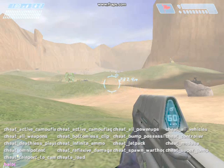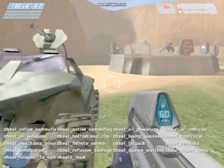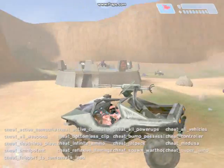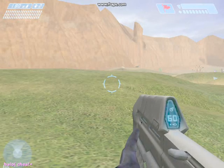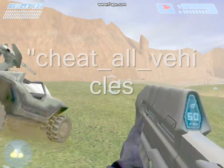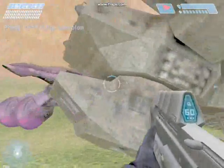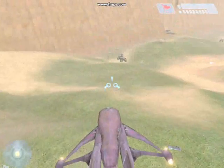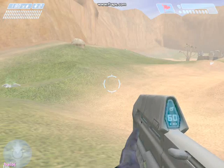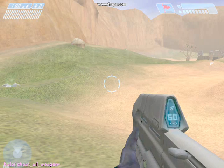If you want to spawn a warthog, type cheat_spawn_warthog and hit Enter — it'll spawn a drivable warthog that can go wherever you want. If you want all vehicles, type cheat_all_vehicles and hit Enter, and it'll spawn all vehicles including Ghosts, turrets, tanks, warthogs, and rapid warthogs.